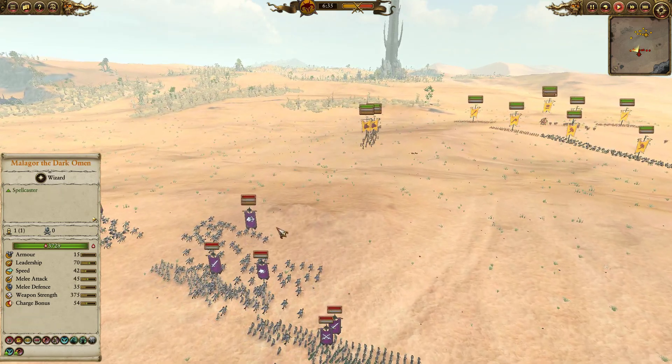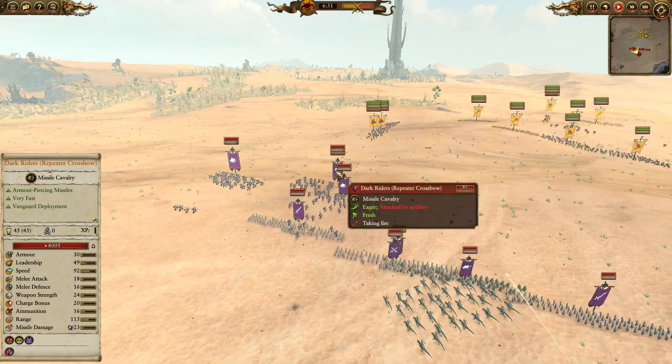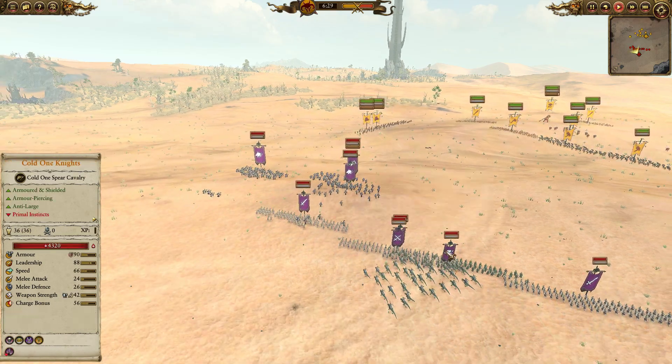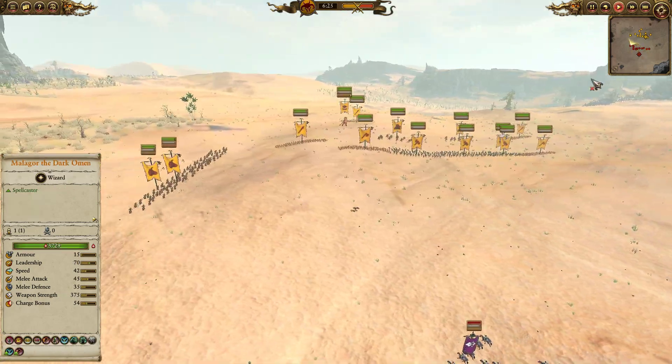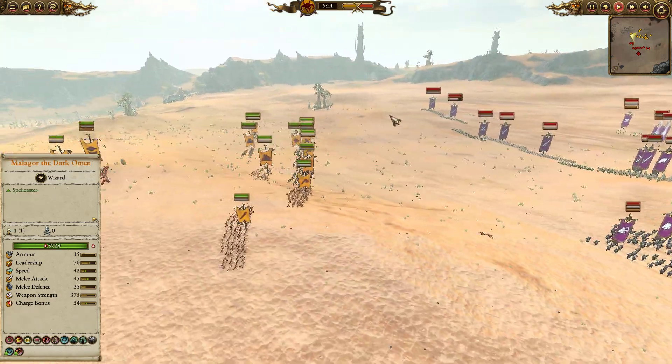Finally, my opponent does have two units of Dark Riders, as well as a single unit of Dark Riders with Repeater Crossbows, providing some AP shooting and the ability to chip away at my troops, as well as a single unit of Cold One Knights to shut down any of my large units. You can see already those bolt rounds are going in against my Centigors with Throwing Axes, who I'm pulling away.